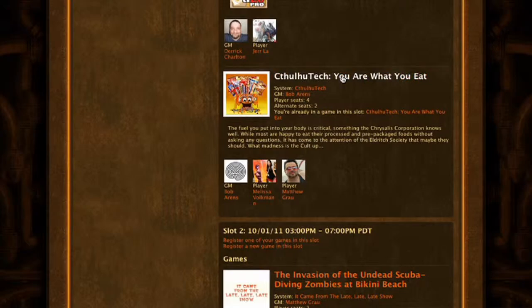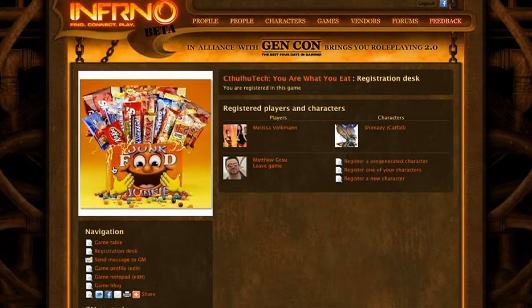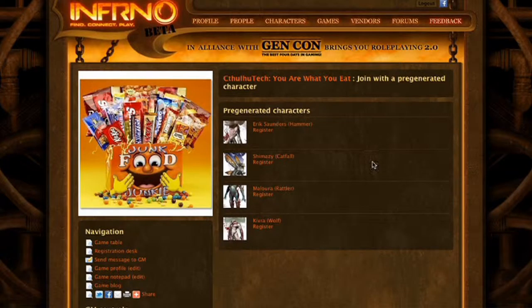You'll probably want to pick a pre-registered character, so go ahead and click on the game profile, then click on the registration desk, and then register a pre-generated character. Then pick one of the characters provided.